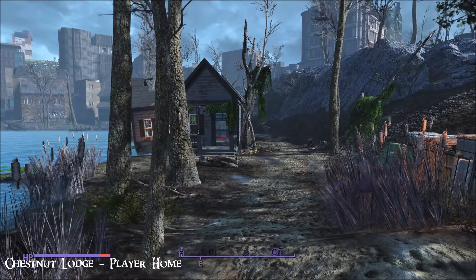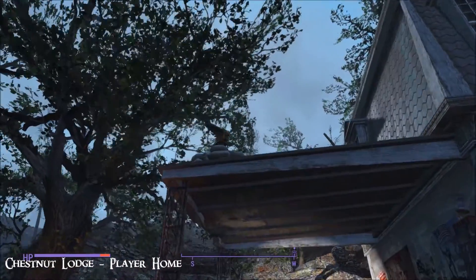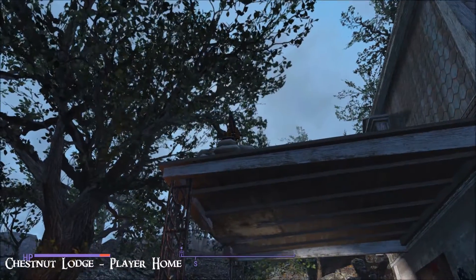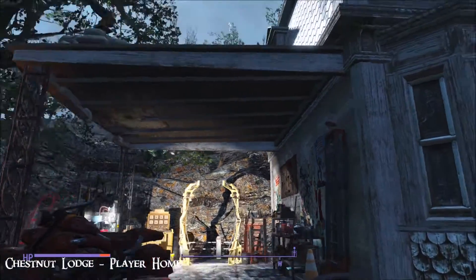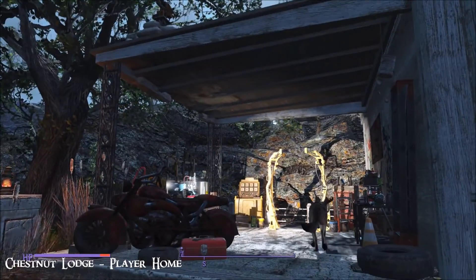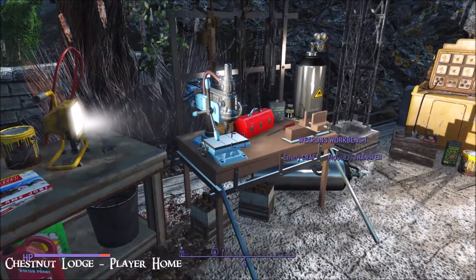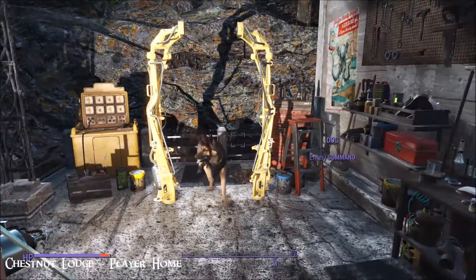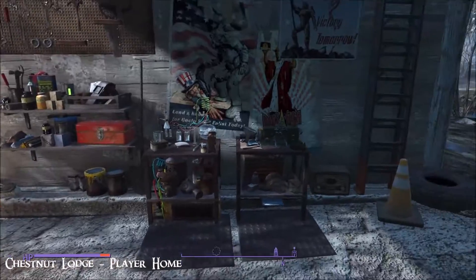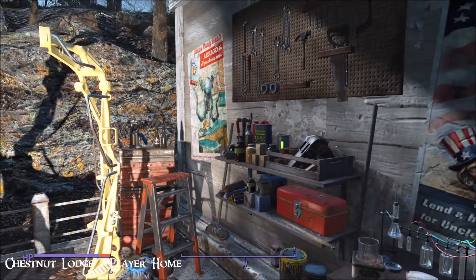When you do get here you'll get attacked by bloatflies, but there is some help with that — a Mr. Handy right there. And there's this patio, or what you'd call a carport, with your crafting equipment: a weapons workbench, a power armor station, chems, and armor.